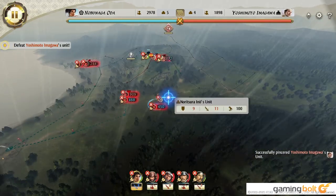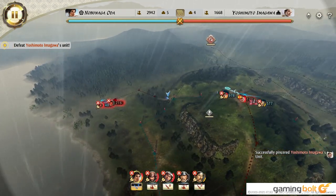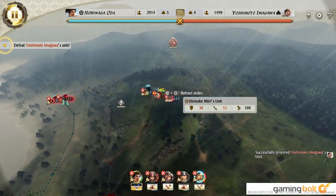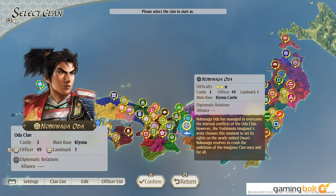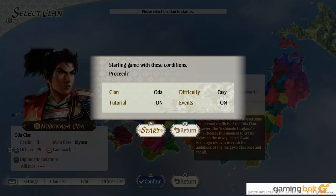The bulk of the gameplay in Nobunaga's Ambition Awakening takes place off the battlefield, however, and players will find themselves managing various castles and territories, as well as sorting out the logistics of not only their armies, but also their officers and various career tracks. For example, daimyos have to assign a person to supervise the construction of any new buildings in their territories, and the supervisor has their own stats and traits that can affect the construction. Someone particularly good at accounting can make that irrigation canal you wanted to build cheaper, while a charismatic leader can encourage builders to work faster, completing that garrison building in less time than it would have taken under anyone else.